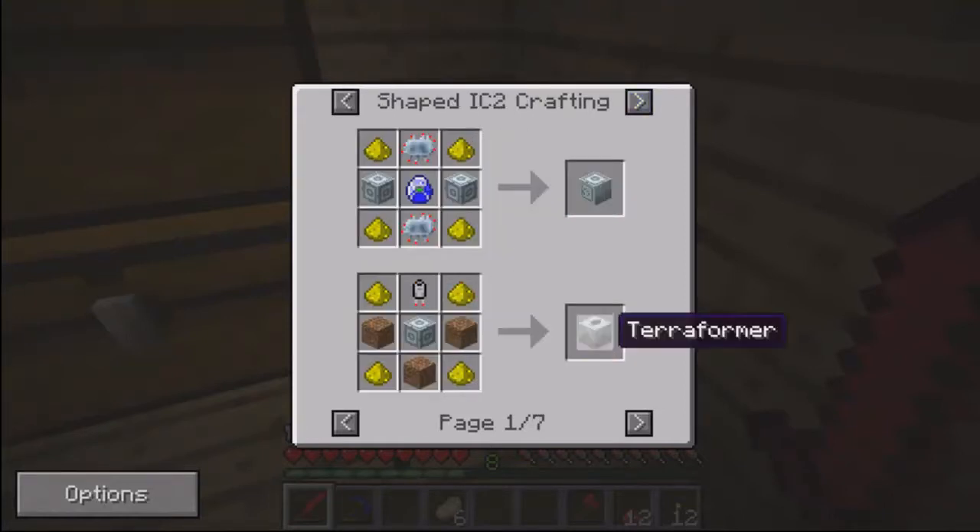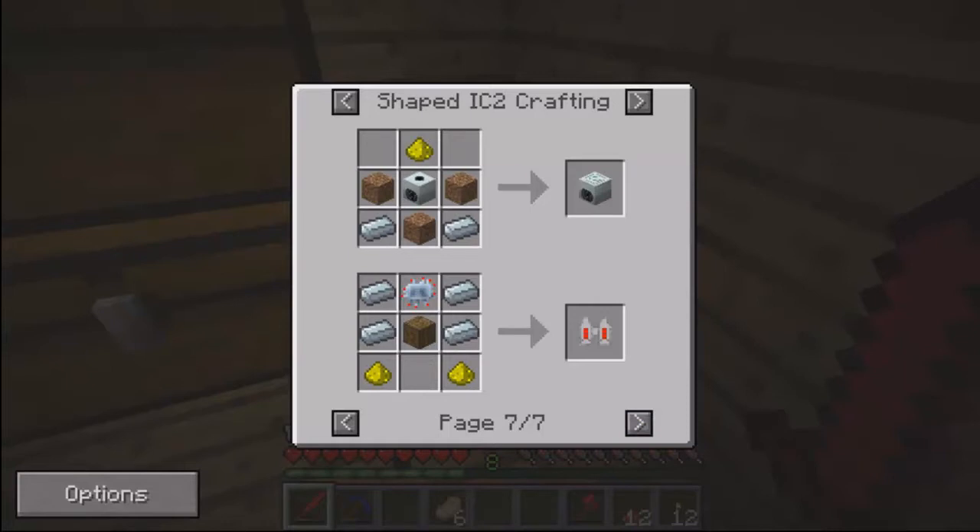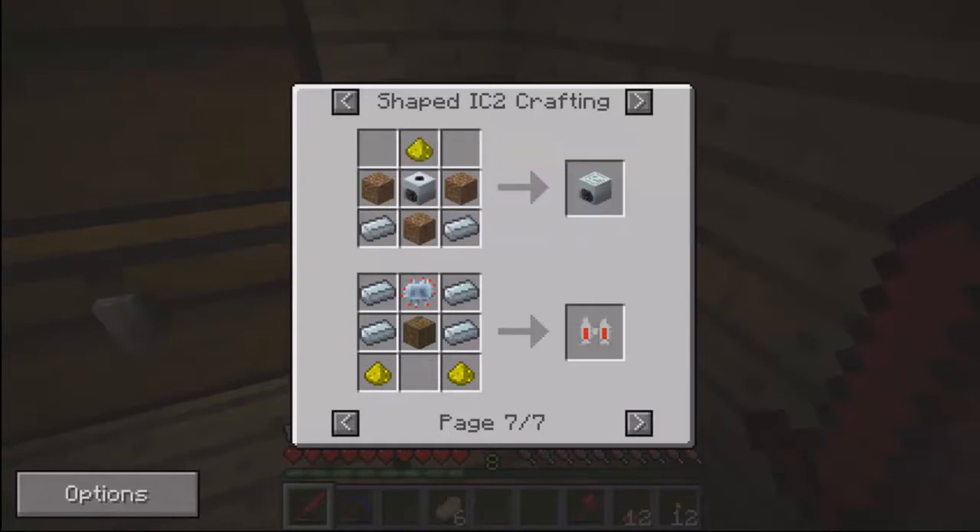Let's see, where is it? Terraformer. I think it's on page 7. Yep, there it is. Recycler. I need my compressor, some refined iron, dirt, and a glowstone.